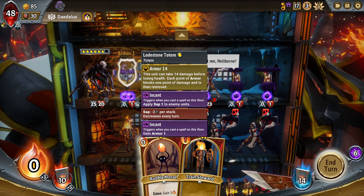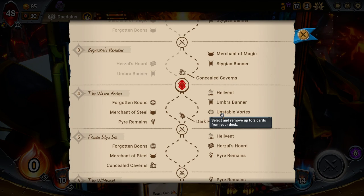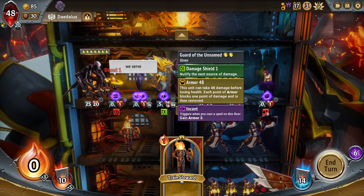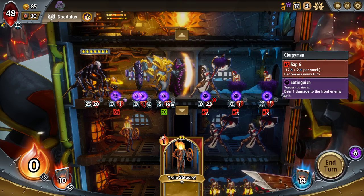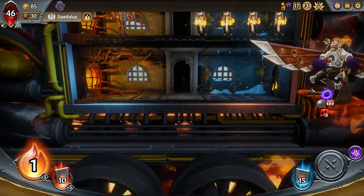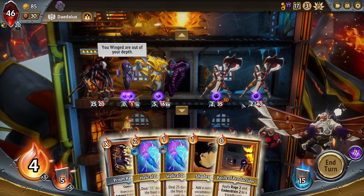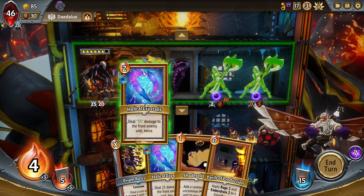Maybe I dupe the Lodestone Totem? There's a Hellbunt on the same side as an Umbra Banner in the next area. I can just dupe the Lodestone Totem and then all I do is guard the Unnamed, two Lodestone Totems, and send people up to the top floor with no damage to die to the pyre. Is that a build? I know I've done something similar before but it didn't work out. Not even slightly.